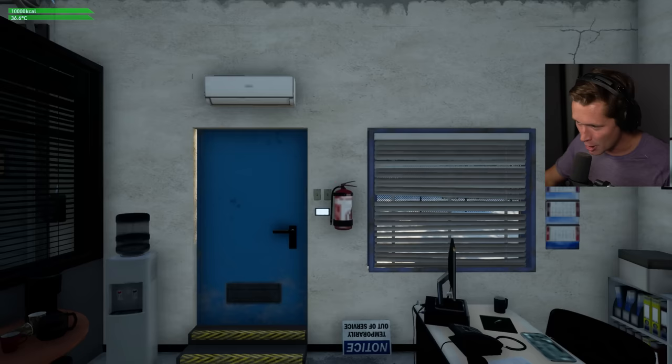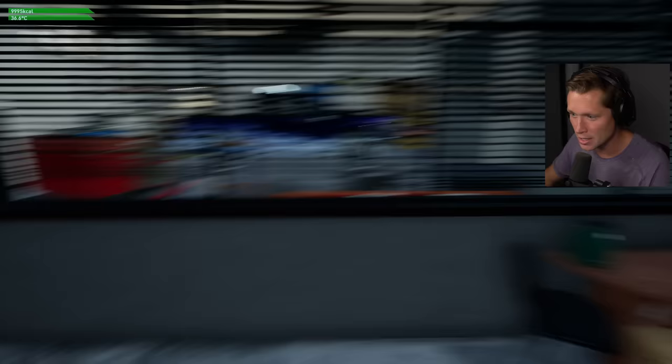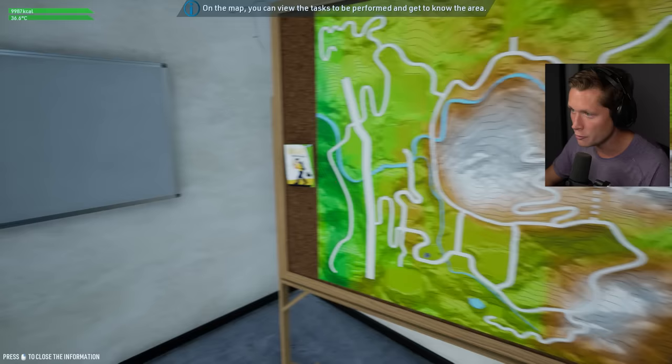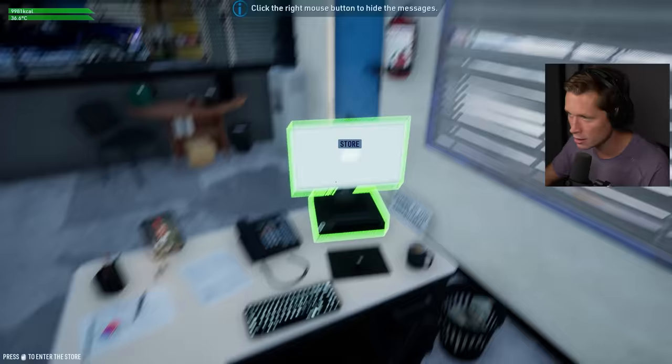Here we go. We're in it now. This is our office, I guess. We've got a garage with a truck in it. We've got a map. On the map, you can view tasks to be performed and get to know the area. We've got a thin sweater on. Looks like we've got calories up in the top left. We've got a computer here. Click the mouse button to hide the messages.